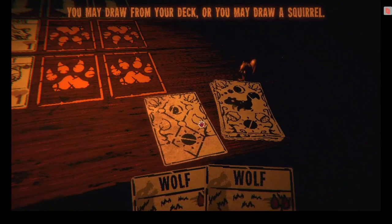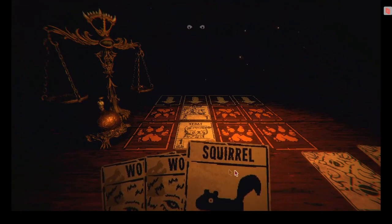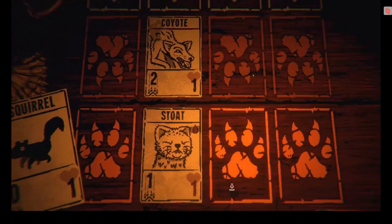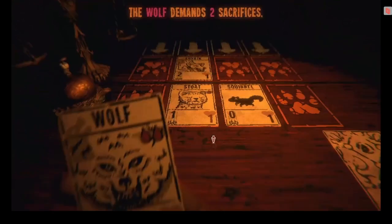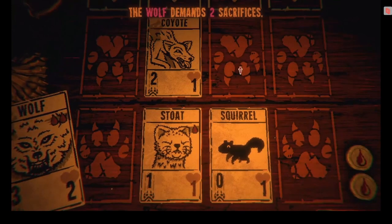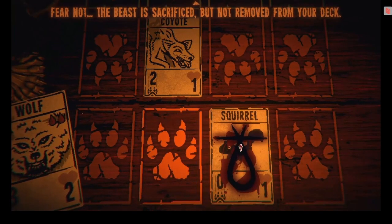"You may draw from your deck or you may draw a squirrel." I will draw a squirrel. "How dull." Fucked up. I would have drawn from the deck — I would like to be adventurous. I'll let you guys play the next level. "The wolf demands two sacrifices." "Fear not. The beast is sacrificed but not removed from your deck." So I noticed it was talking — what? It goes by really fast.